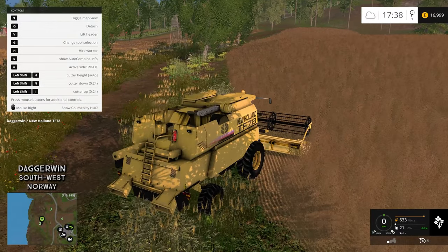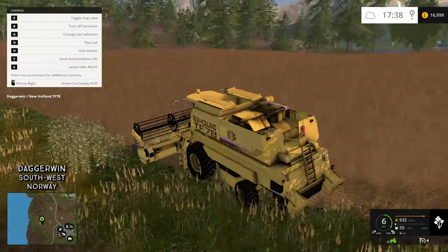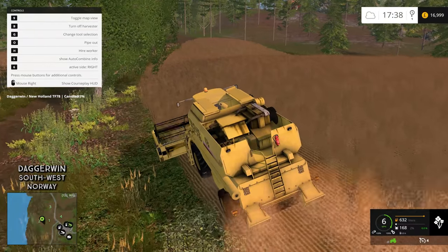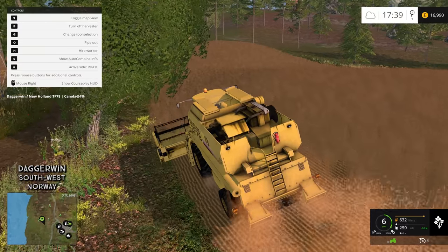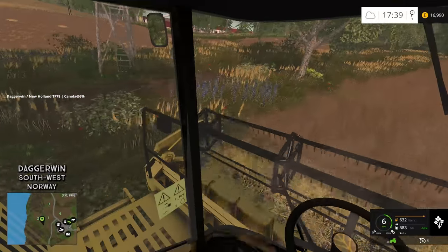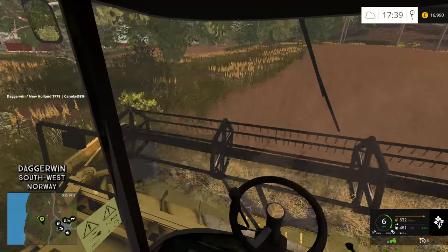This is quite a high crop, so we need to have the reel pretty high. I really hope this is going to work. Yes! That has sorted the issue. So if you've got this issue with any map or any combine, just download this mod — I'll link it below and it will sort your problem. It's a very, very recommended mod. I don't actually know why the header would hit the ground on some fields but not others, but this will fix the problem.